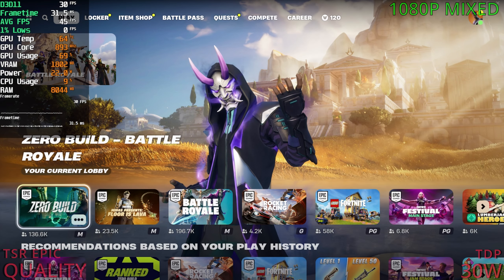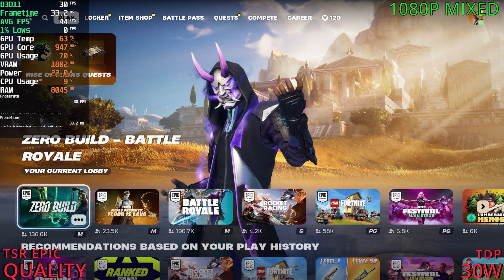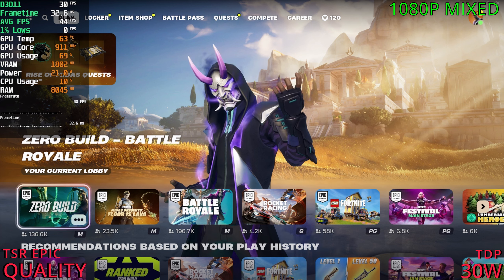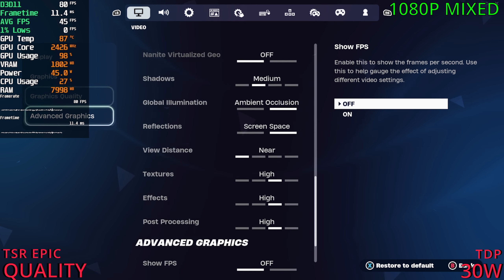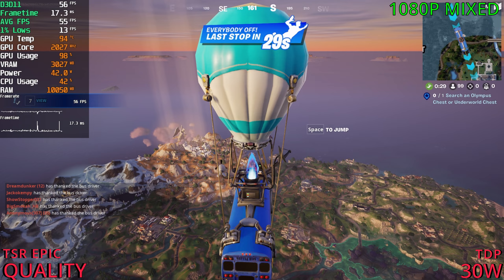Today we're playing Fortnite Battle Royale with the ROG Ally, starting at 1080p at a mix of medium and high settings, playing at 30 watts with 4 gigs. Let's jump into it.